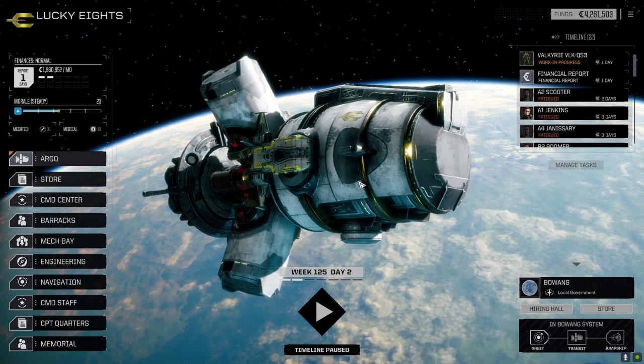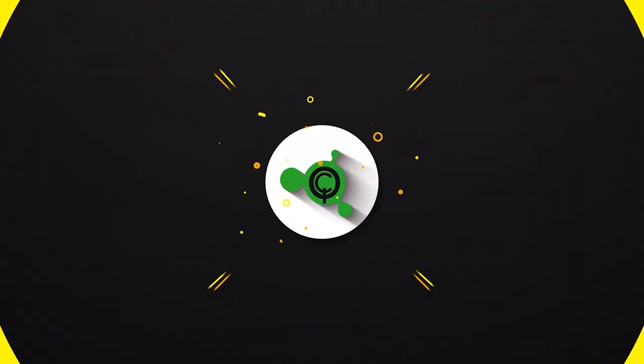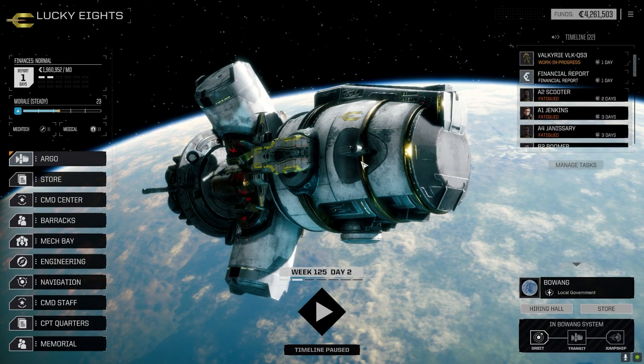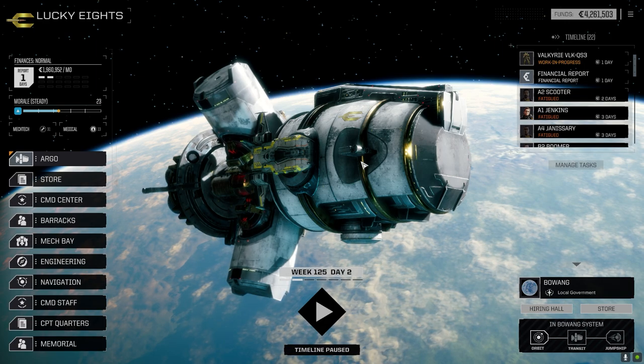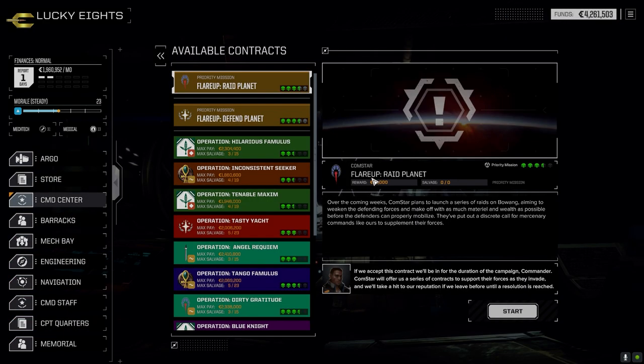Hey everybody, welcome back to the channel and another episode of It's Jenkins. This episode is brought to you by the hunt for quick sale gear — the hunt for quick sale gear, always ongoing. All right, well that's two brutal episodes back to back. Let's see what we can get if we can swing things for the better in this one. Got the third lance coming into play now — we've got pretty good loadouts on them.